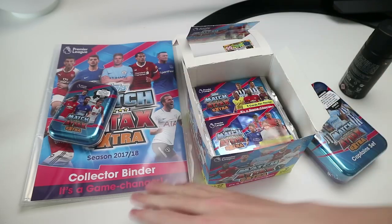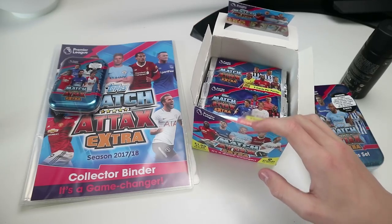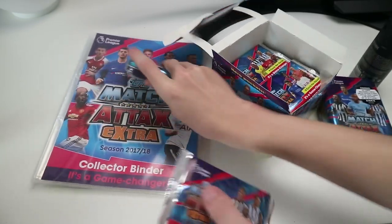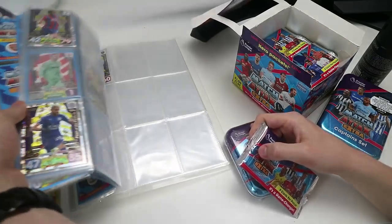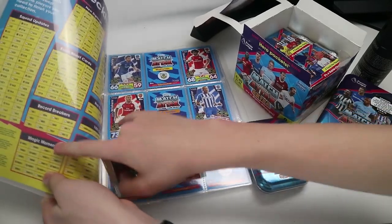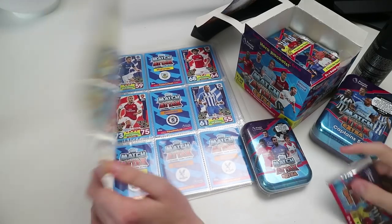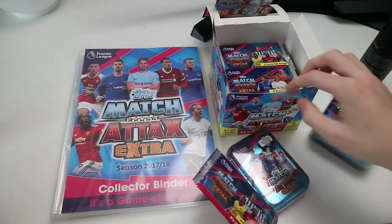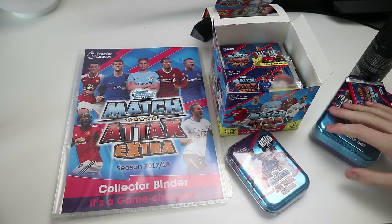I've got 34 left. Topps did send me this — it's Topps Magic Match Attacks. I've not really been into all the Match Attacks stuff recently, but I've got to say this has got me back into it. Some of them I've opened and I've already started to put them in the binder. They've done it a different way — not by clubs, but by a checklist. It's quite complicated but if you understand it, you understand it.